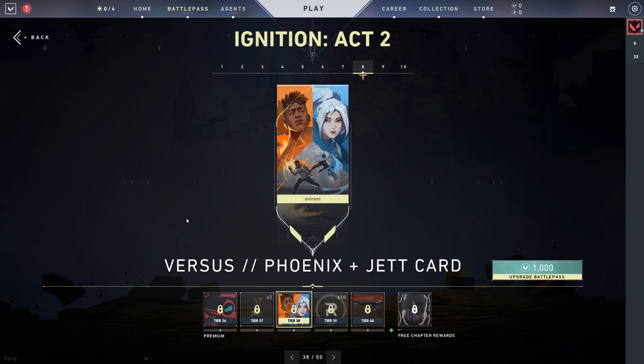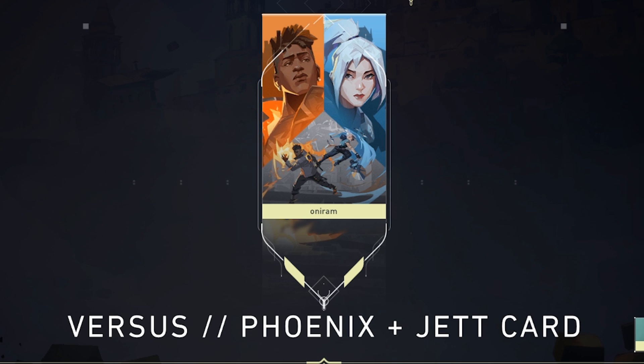That art looks sick. Oh wow, that's amazing. Okay, this is really worthy of being a tier 38, a bit later into the pass. And if you play these two agents as well — there's just so much potential. It just looks so good. New favorite card. This is our first versus card.